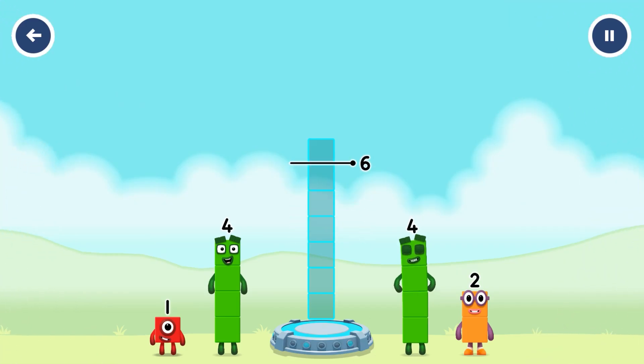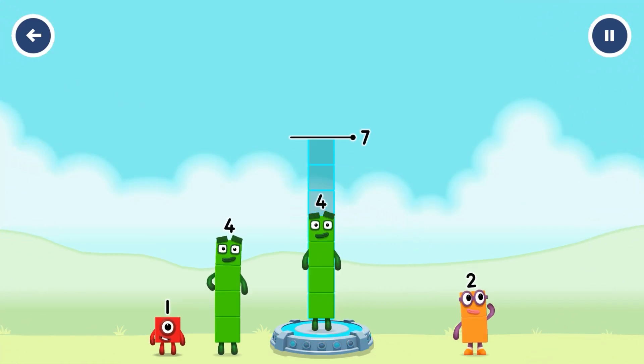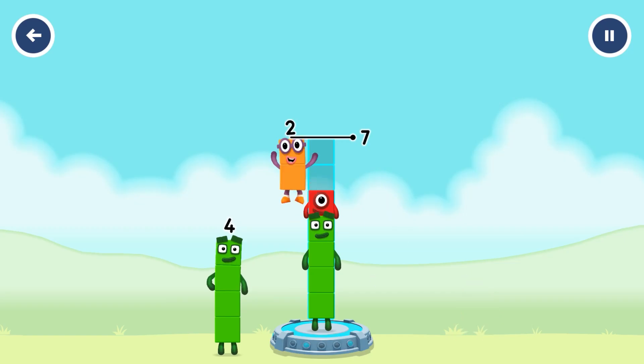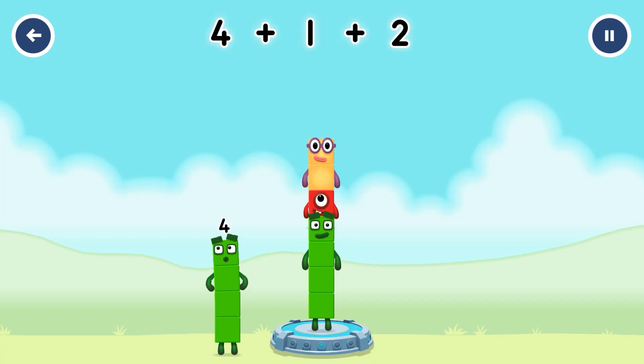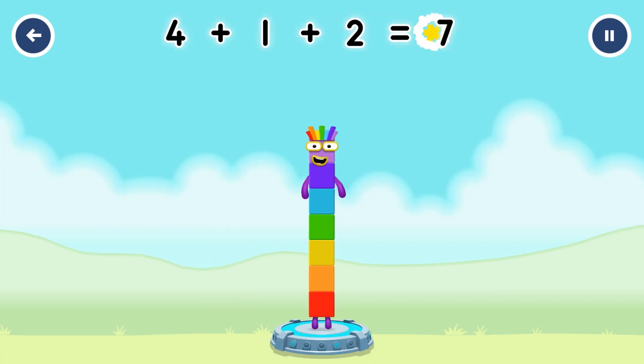Add number blocks to make seven. Seven, four, one, two. You solved it! Four plus one plus two equals seven!